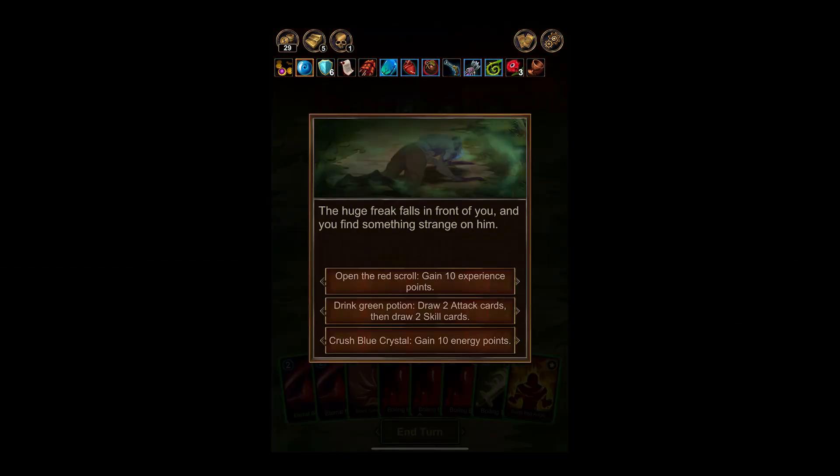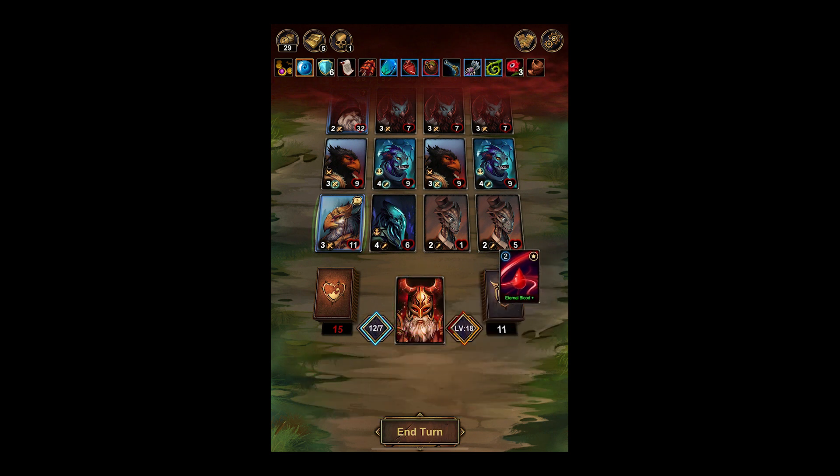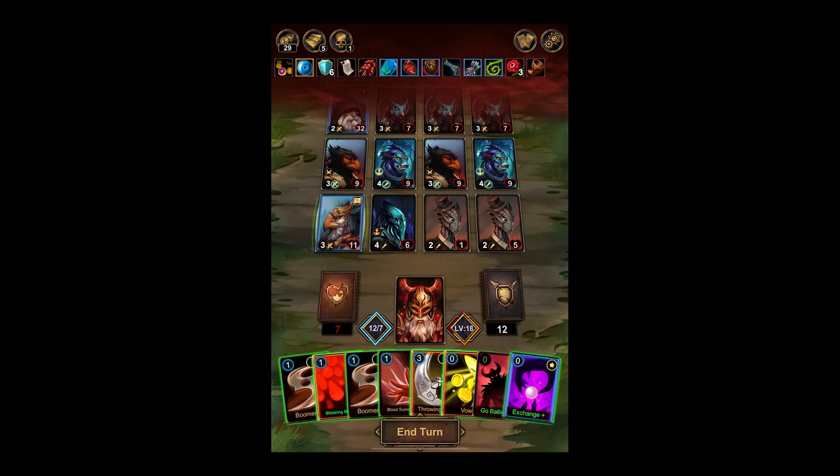The Huge Freak falls in front of you and you find something strange on him. Gain XP, draw two attack cards and choose two skill cards, or gain ten energy. We gain the energy — pure force washes over you and you are rejuvenated. That worked, a lot better than I thought.